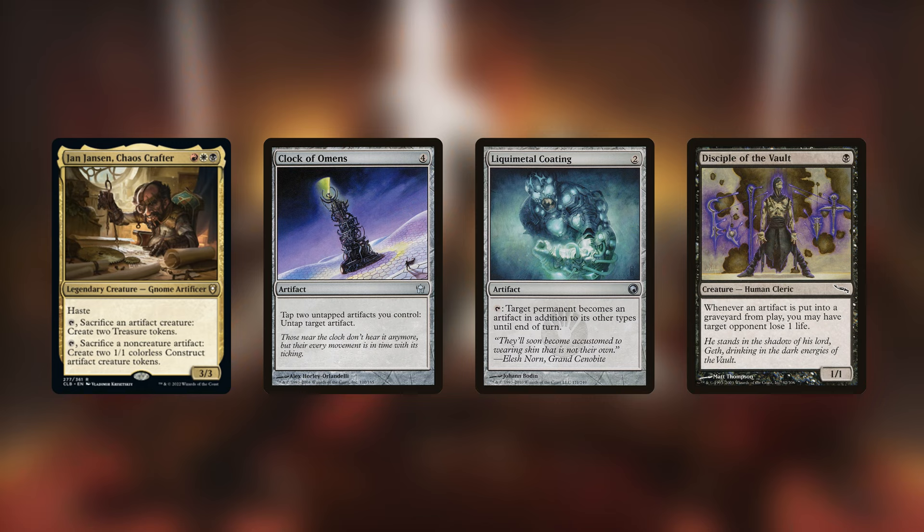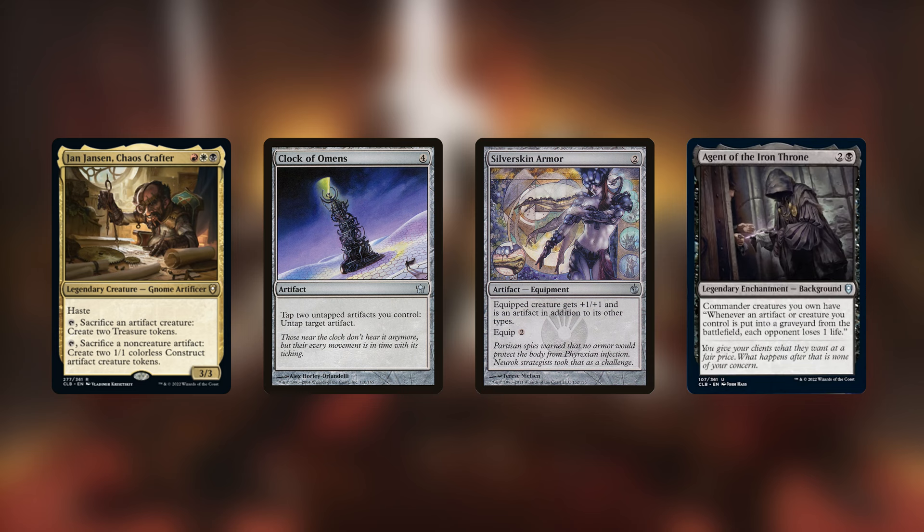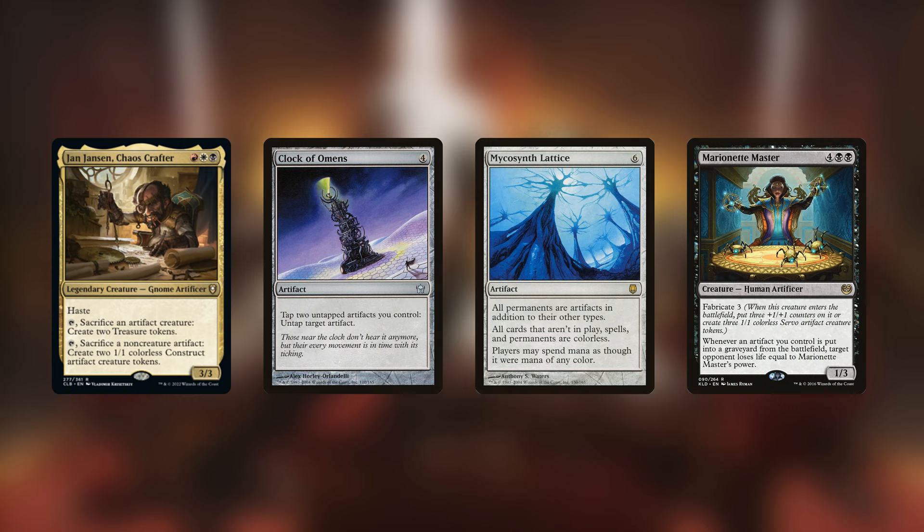The other big combo centers on Clock of Omens — tap two untapped artifacts you control to untap a target artifact. Using any of the cards that turn Jan Jansen into an artifact, that alone is enough to go infinite, creating infinite tapped treasure tokens and infinite tapped construct creatures. To win on the spot you need a trigger like Disciple of the Vault, Reckless Fireweaver, Agent of the Iron Throne, or Marionette Master. Mycosynth Lattice also works here, and with black and red you have plenty of tutors to assemble these pieces.